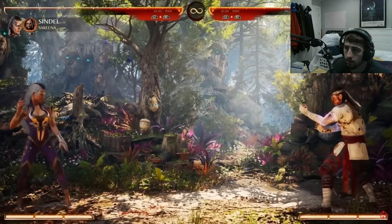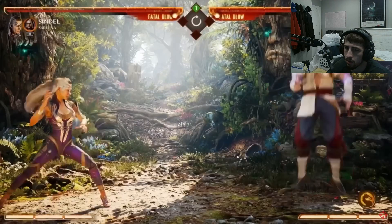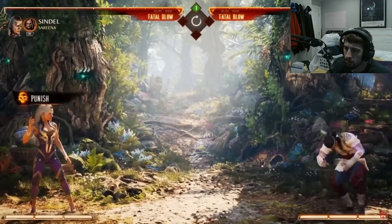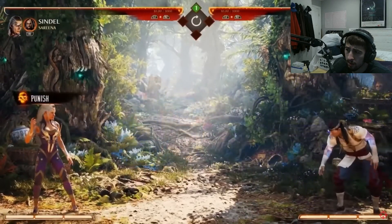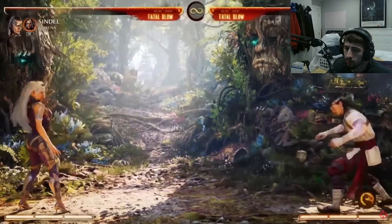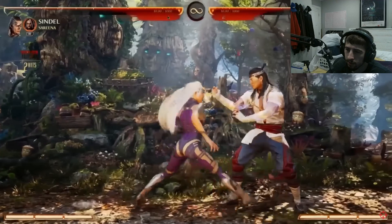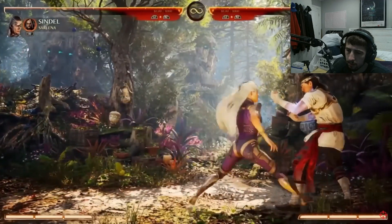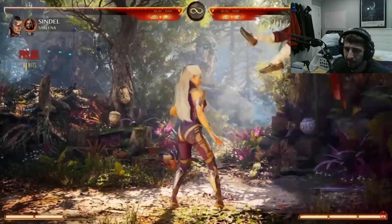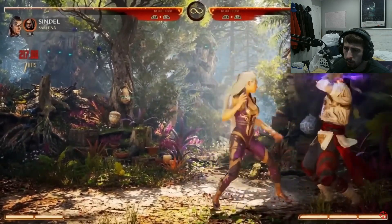Your EX versions have some interesting properties. Hold up - they'll actually eat up fireballs. Holy shit. She's actually insane.